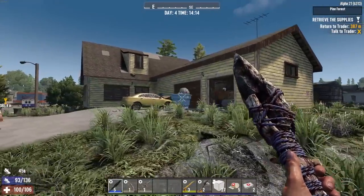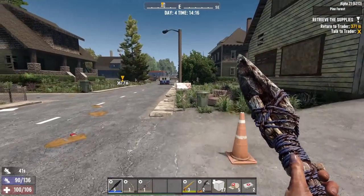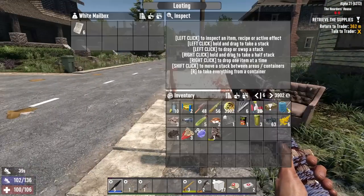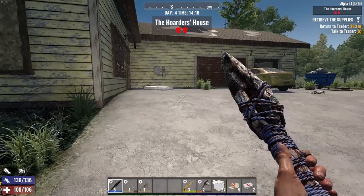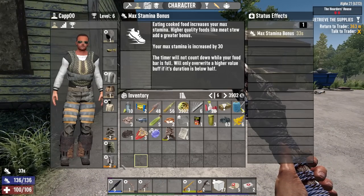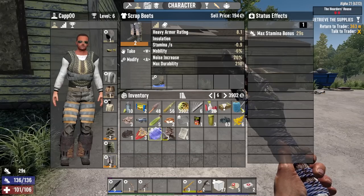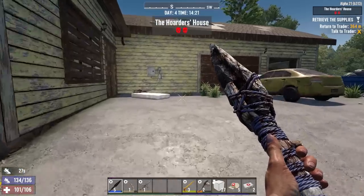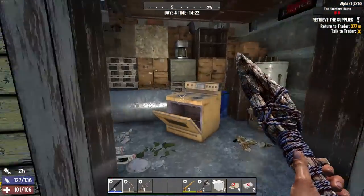I don't know if I've been in this house. I searched all the mailboxes going down the street, but that's not really an indicator. I'll take the paper — you never know. What boots am I rocking? Level twos. These are level threes — one more mod slot. I'll hang on to these just in case.